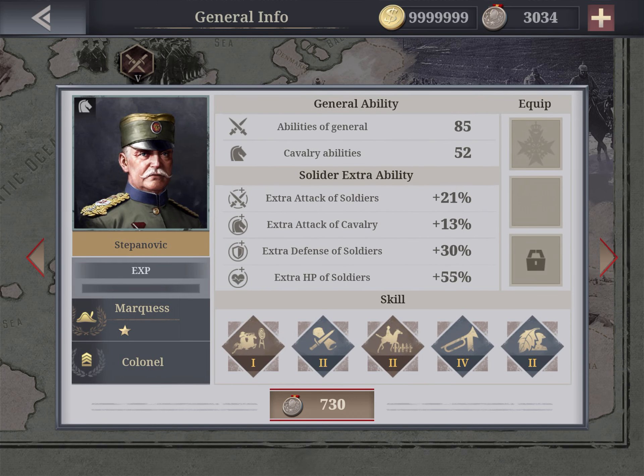Stepanovich has 85 general abilities, and combined with the title he can go all the way up to Prince — so a lot of general abilities on top of decent cavalry. The rank is colonel. His strengths are precision strike and tactic master; the other three skills are not very useful. He is also available in history mode.